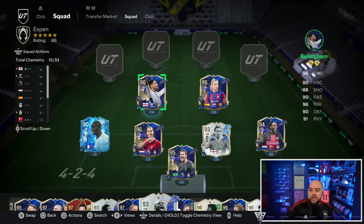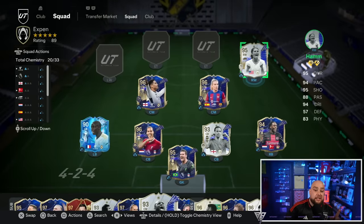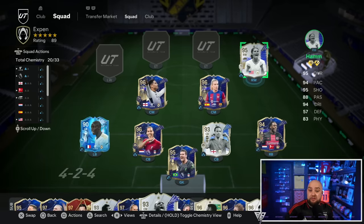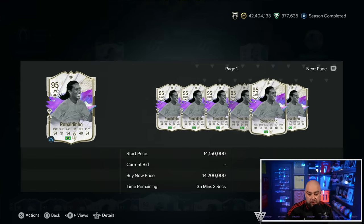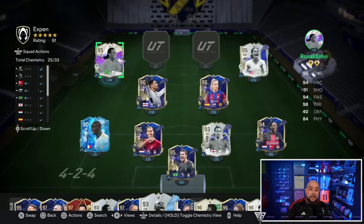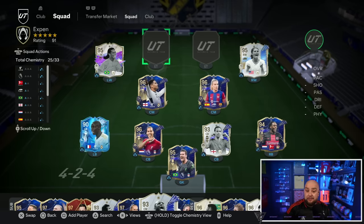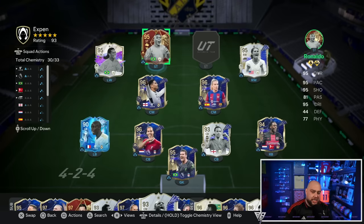On the right wing it's Mia Hamm — someone pointed out Ronaldo is more expensive but it's very difficult to fit all these players in given the right wing position. Mia Hamm is a beast anyway if you've used her. On the left wing it's Ronaldinho, the Future Stars icon, who looks like he's about to go extinct at 14.2 million coins. I've got him on the Road to Glory — shout out to Road to Glory on YouTube, check it out. And R9 Ronaldo, which I changed to red — yes he's extinct.